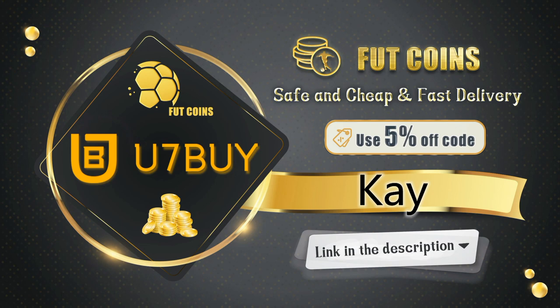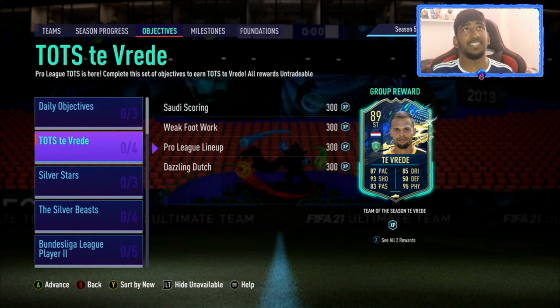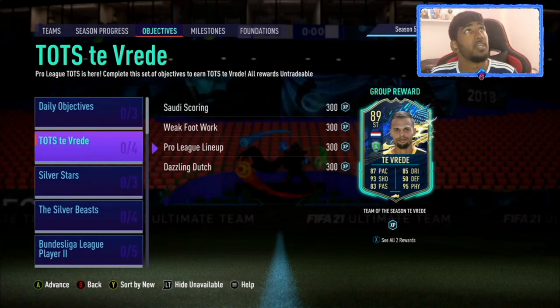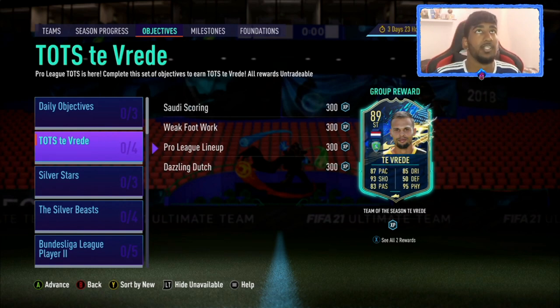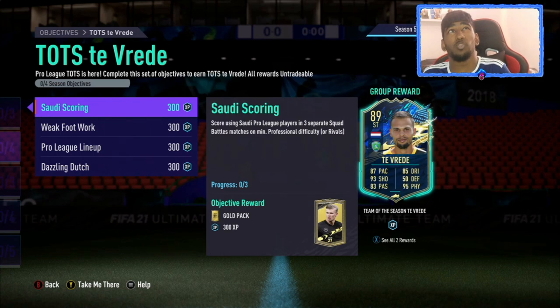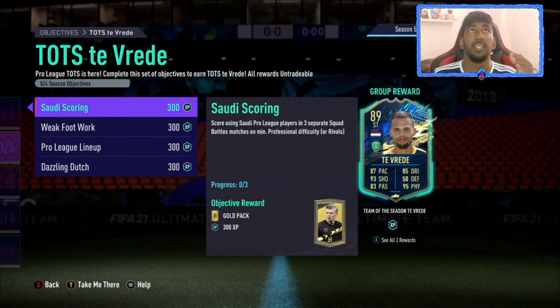Today is actually the release of the Saudi Arabian league, as well as the second league to accompany the Premier League. In the player picks you'll get a few Saudi Pro League players. We have a player objective here — I knew they were going to release one just because they normally release at least one player from each league. This card doesn't actually look that bad; his shooting and physical look insane, but his dribbling is quite low. I have a feeling he's going to be quite tall and not that usable. He is an 89-rated Team of the Season, which you do need for the top five leagues guaranteed packs.